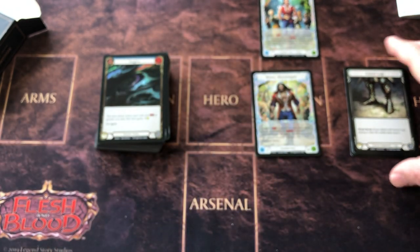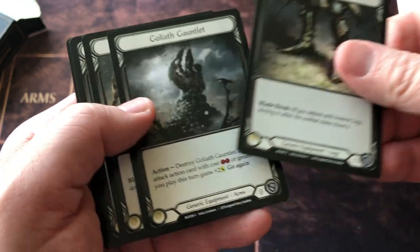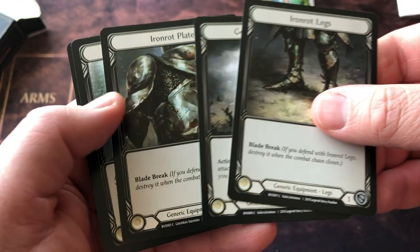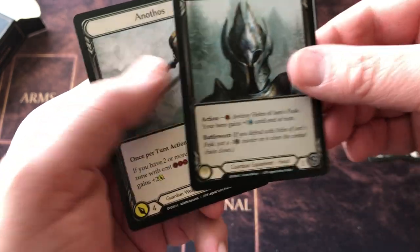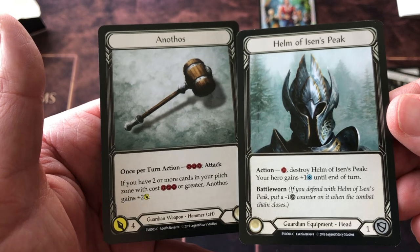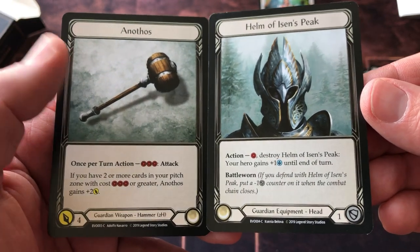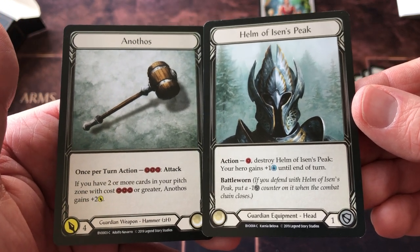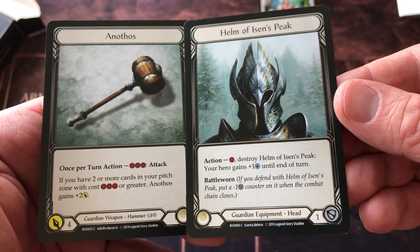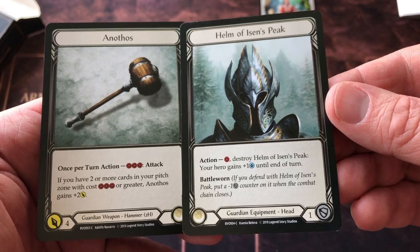Let's take a look at some of the equipment — that's a big focus of the game. There are generic equipments and two guardian-specific equipments. Anothos — a big two-handed hammer — and the Helm of Ison's Peak. Very cool.